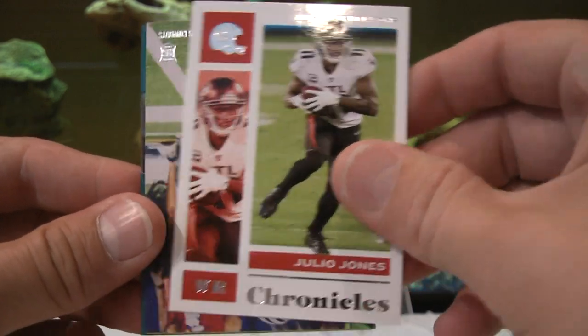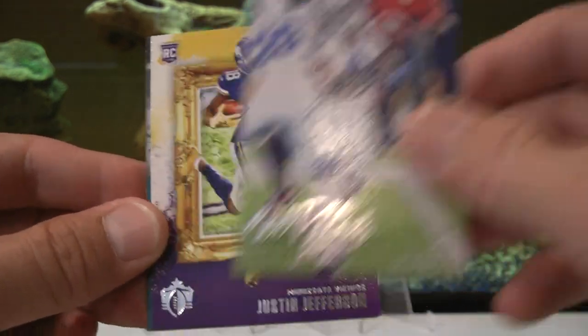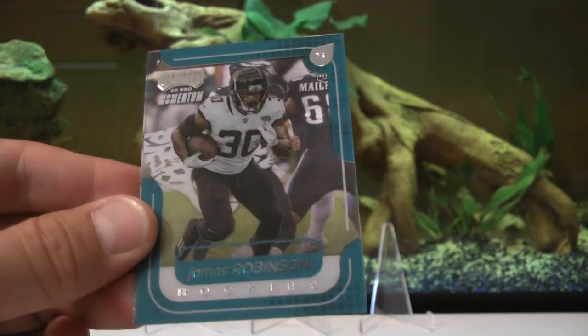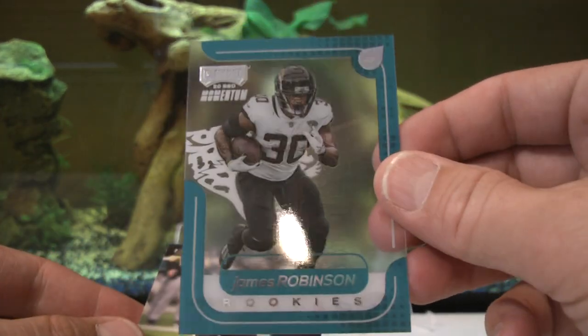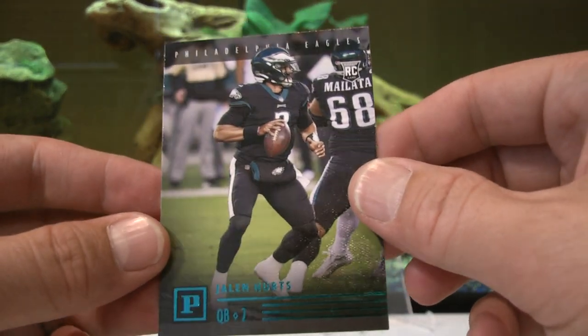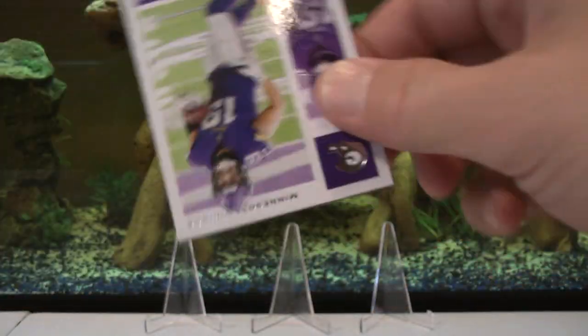Pack one: Julio, PC card. CD Land Luminance. Justin Jefferson Gridiron Kings — solid card. James Robinson Playoff Clear. Jalen Hurts — nice Jalen Hurts. I think I already have like three of those Panini Canvas Jalen Hurts cards.